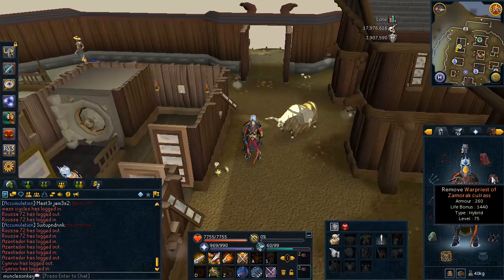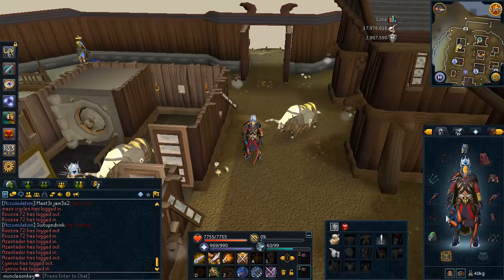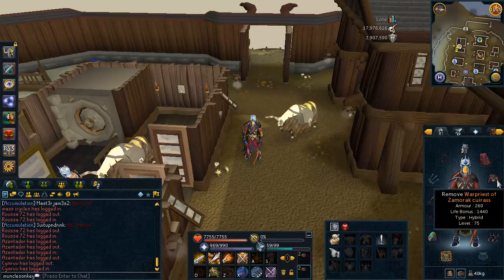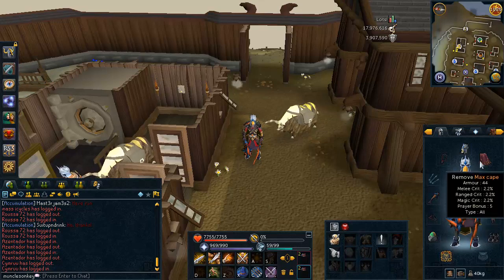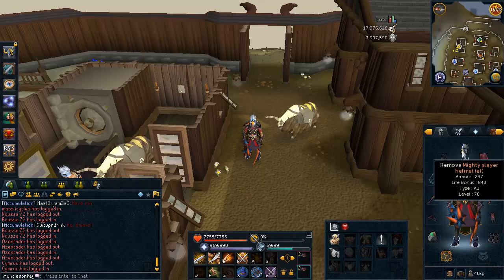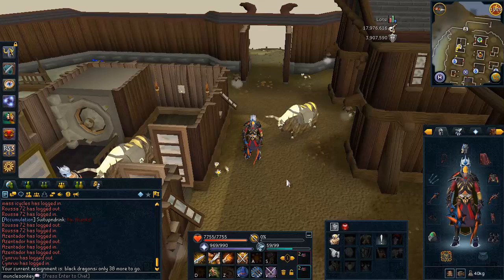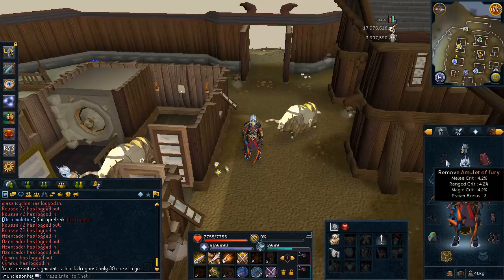For the gear, I'm wearing Warpriest. I would recommend Warpriest because it gives pretty good defense against all combat styles, which is what you want here. If you don't have Warpriest, wear Bandos if you're meleeing. But if you're maging, I would recommend Warpriest because you'll get pretty torn up by QBD's range attacks without decent range defense. I have a Max Cape — you can swap that for a skill cape. I'm wearing a Slayer Helm because I'm on task right now. I would highly recommend waiting until you get a Black Dragon task to kill QBD, because it's much faster with the bonus from the Slayer Helm.